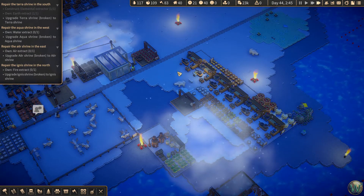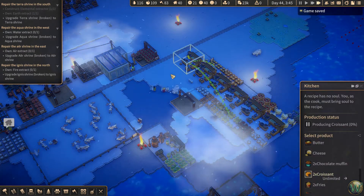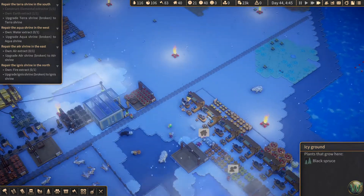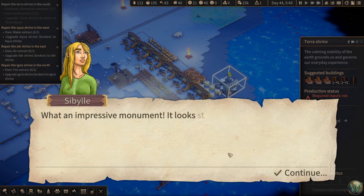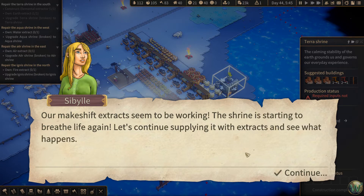Got lots of tomatoes. What are we making here? Croissant — they need wheat and butter. They should be able to make those, and they are. We managed to restore the Terra Shrine back to its former glory. What an impressive monument — it looks stable and solid, just like the roots of a giant tree. Our makeshift extracts seem to be working. The shrine is starting to breathe life again. Let's continue supplying with extracts and see what happens.